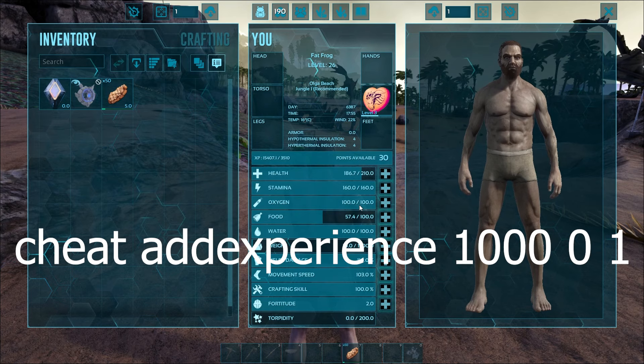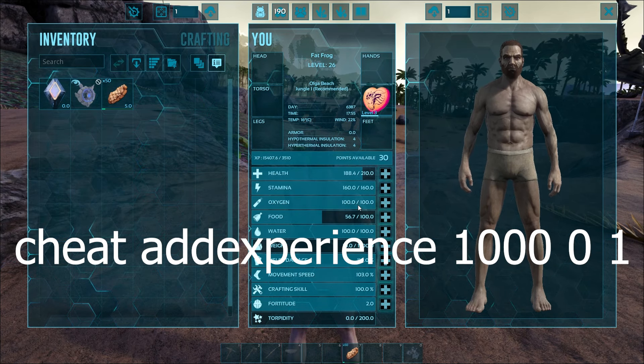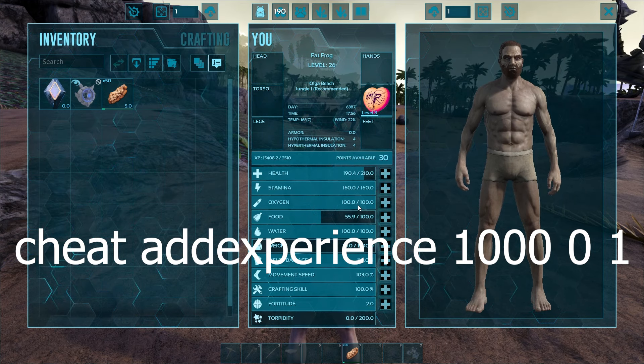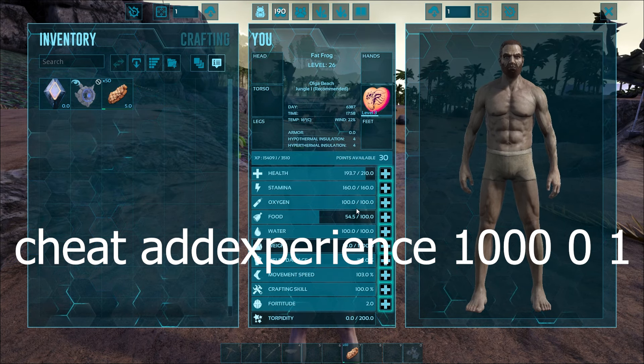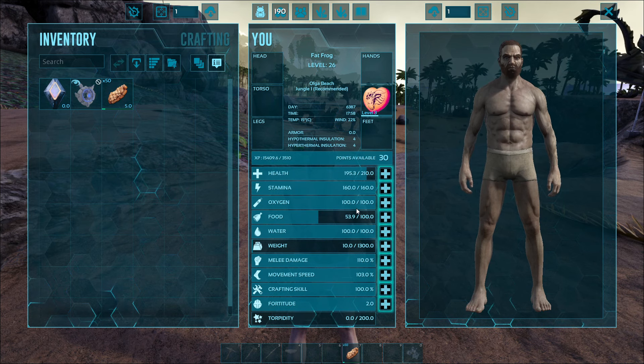So we typed in 'cheat', then a space, then 'addexperience' — all one word — then a space, then a thousand, which is going to be the amount of XP that you want to add. Then type a space, a zero, a space, and a one, and hit Enter.